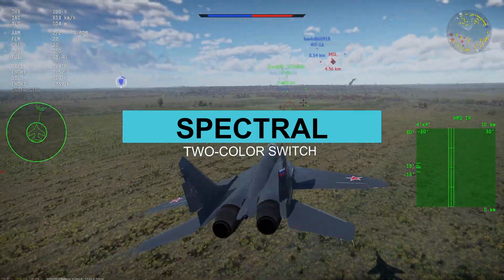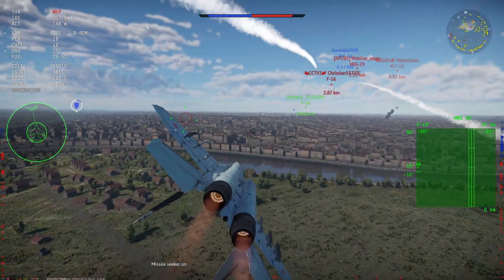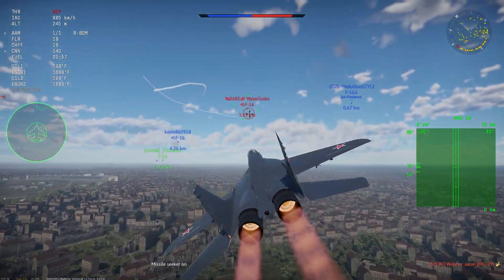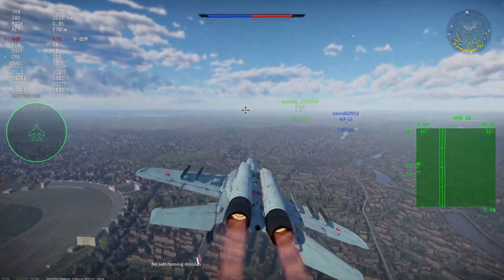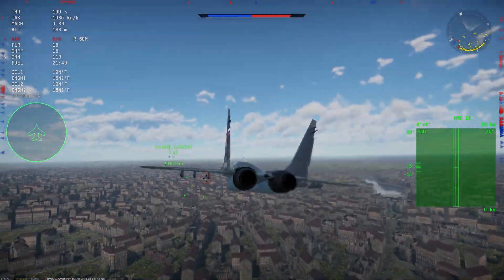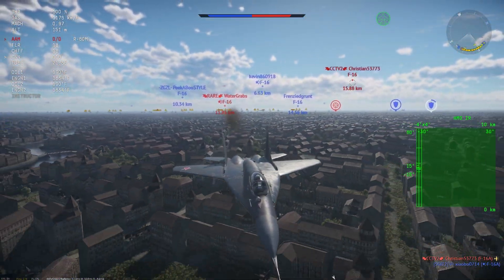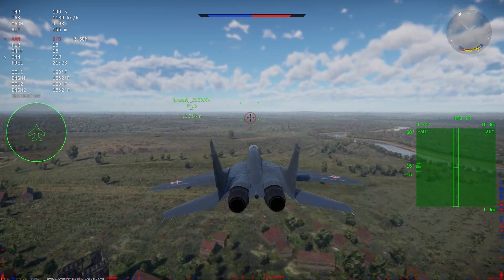The next switch is spectral — a two-color switch that samples energy levels in two different bands. A sudden jump in one band's energy compared to the other indicates a flare in the seeker field of vision. The kinematic switch works because flares separate from the dispensing aircraft quickly due to their high aerodynamic drag. The missile notices an abrupt change in line-of-sight rate due to the flare's rapid deceleration. This switch works best from a side aspect shot but doesn't work well in head-on or stern engagements where there isn't much relative motion.